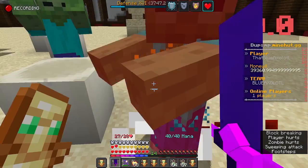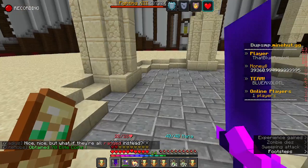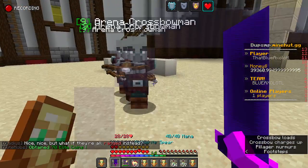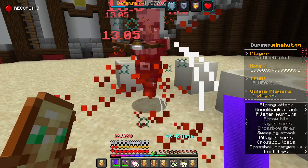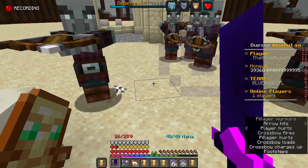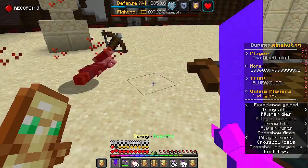So if you do die in the arena, you do not lose your items — it's safe. If you do leave at any time, it will cancel the arena — you can't just leave. If you want to leave, you can die or do a command slash E and quit.